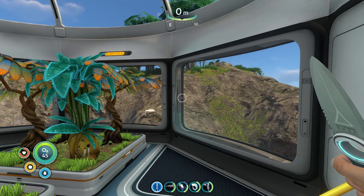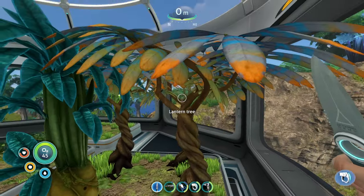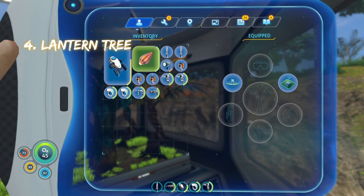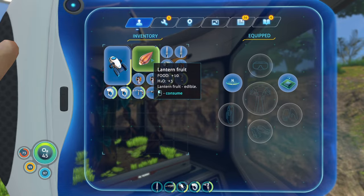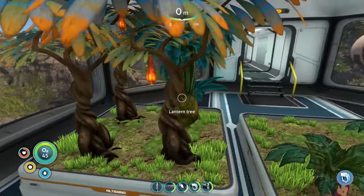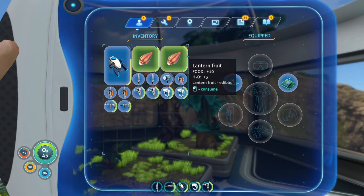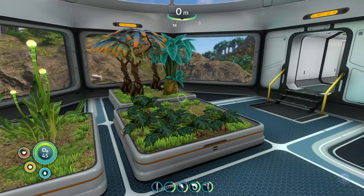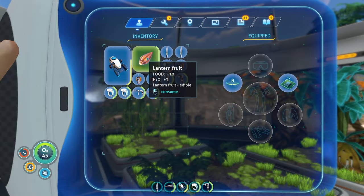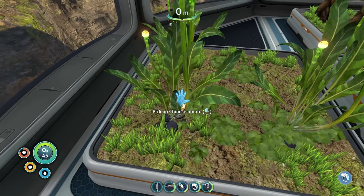Starting off the interior plants, we have the lantern tree, which produces lantern fruit. When you eat lantern fruit, it gives you ten food and three water. It's not great for water but it does give you an acceptable amount of food. The other interior plants will help cover the water side.